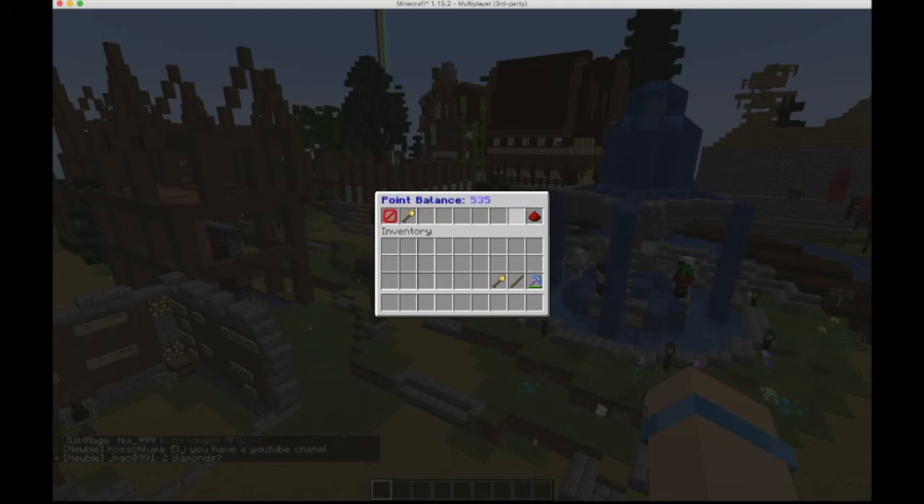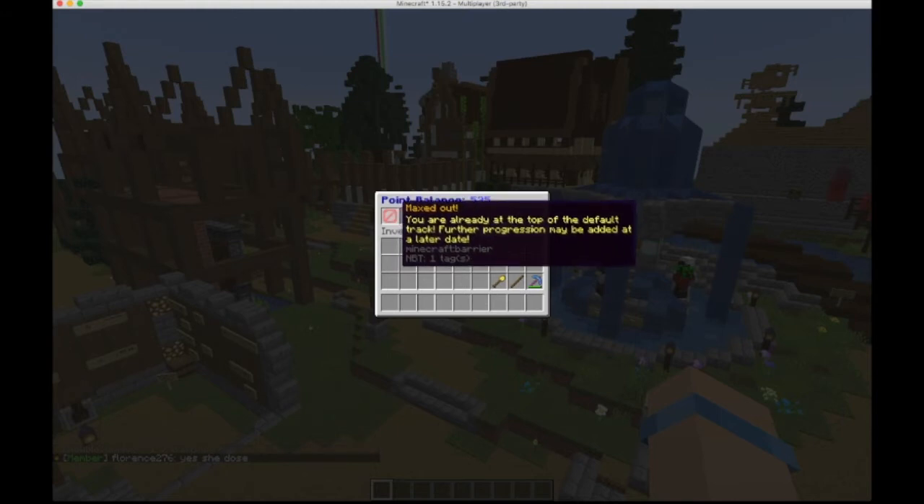If I click on the points shop, it actually gives you the options of what you're able to purchase with these points. In the first box, where the barrier block icon is presently, it tells me that I'm maxed out for the rank that I can achieve with my points. However, if you have not achieved the newbie or the member ranks, it will tell you which one you have access to next and how many points it costs to purchase it. All you need to do is click on this icon. If you're a guest, it will tell you you have access to newbie. You click on newbie and it gives you the newbie rank in chat and uses up the amount of points that it states.